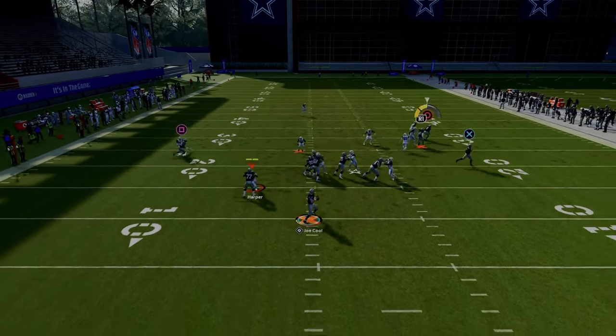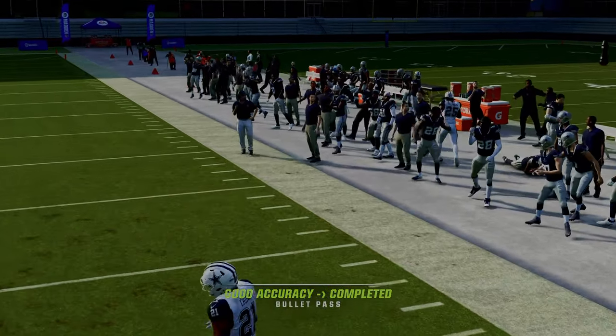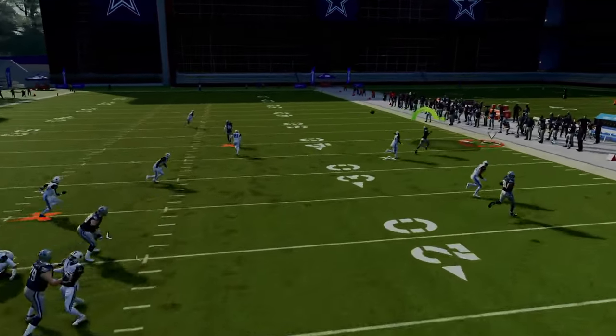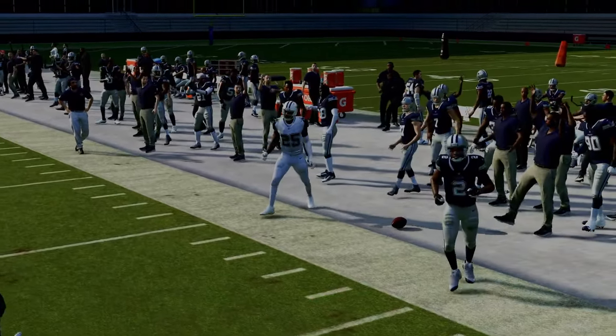The default alignment that most defenses are going to have is they're going to press the slot receiver, they're not going to press the tight end, and they're not going to press your outside bunch receiver. So they're going to have to actually make an adjustment to do that. This is just an absolute laser if they don't make that adjustment.